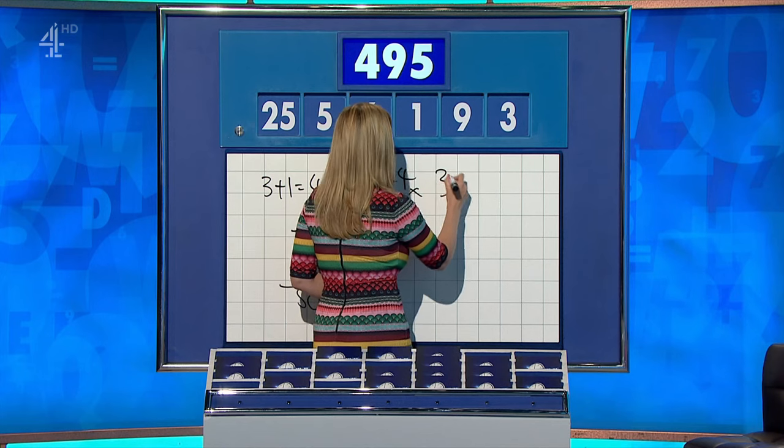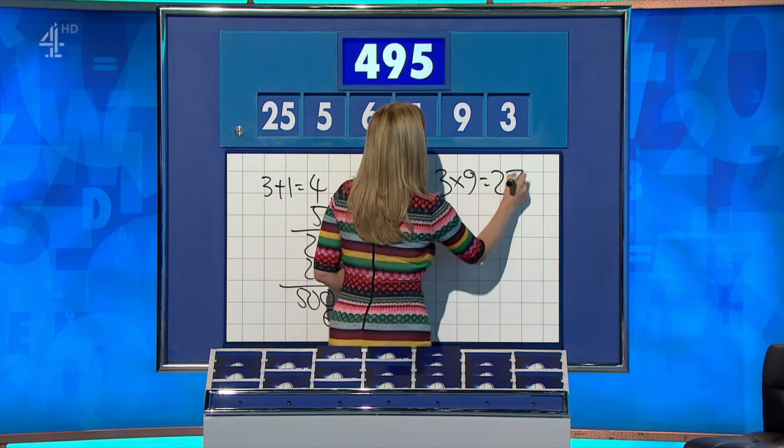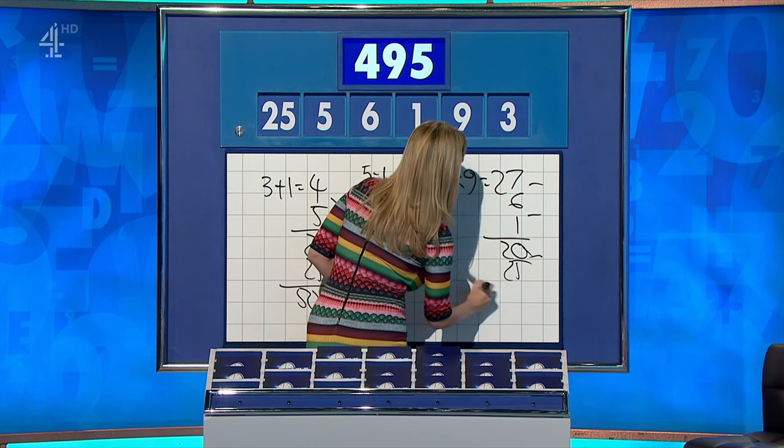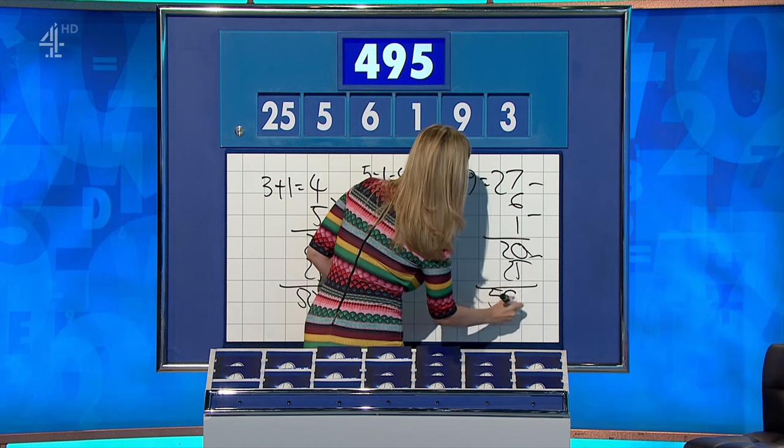Should we give it to the eager beaver over there? I think Neil Delamere has it. Come on, then. 3 by 9 is 27, minus 6 minus 1 is 20, by 25 is 500, minus 5 — 495. Brilliant! And the whole of Ireland goes wild. Well done.